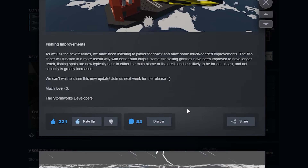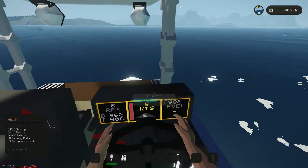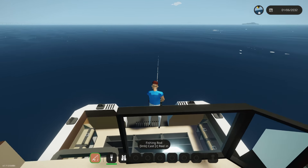Down here, fishing improvements: as well as the new features, they've been listening to player feedback and have had some much-needed improvements. The fish finder will function in a more useful way with better data output, some fish-selling gantries have been improved with longer reach, fishing spots are now typically in the main biome or the arctic and less likely to be far out at sea, and the net capacity is greatly increased — love that. It's going to be so useful whether you want to recreationally or professionally fish.